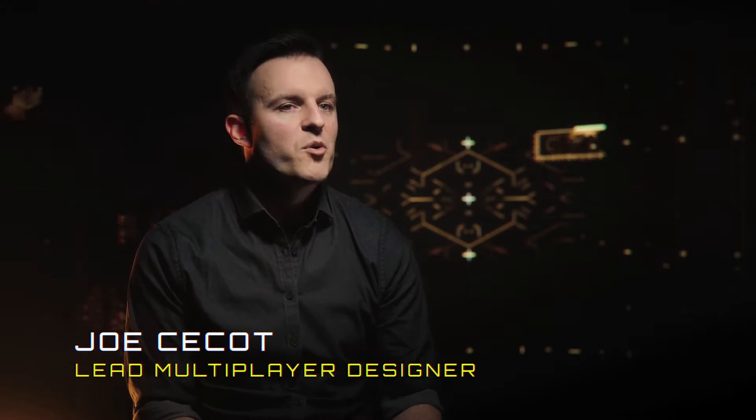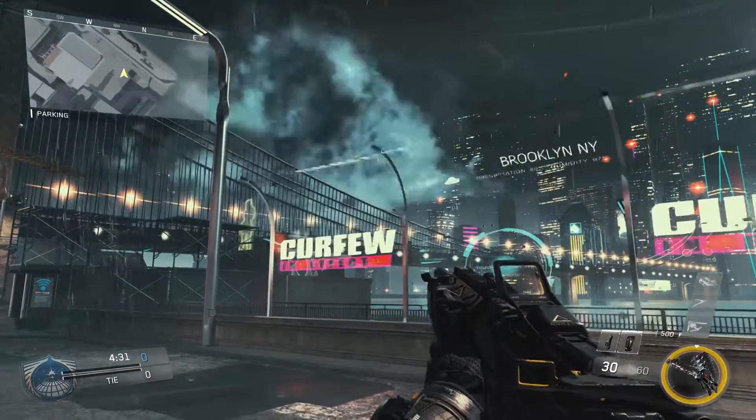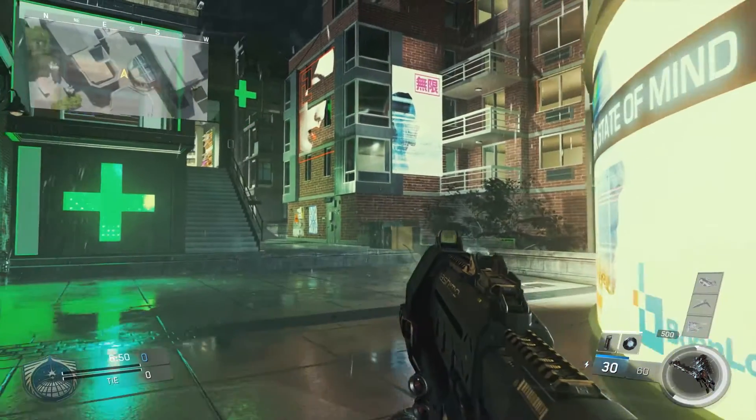Noir is a dark, grimy, moody Brooklyn from the distant future. On one side you spawn under the Brooklyn Bridge, which is kind of gritty, and then the exact opposite side of the map is a little bit nicer. There are cafes and parks, and then in the middle is just a war zone.